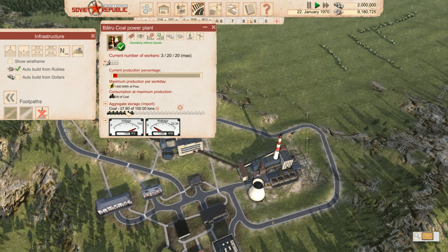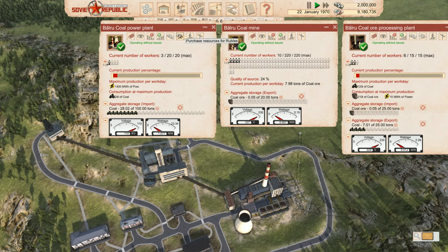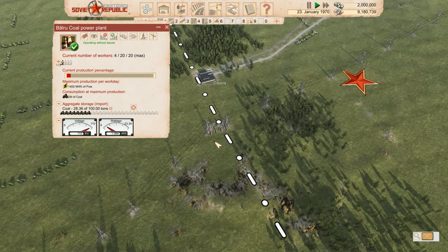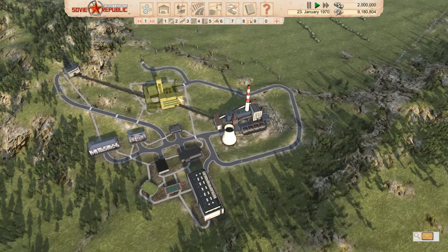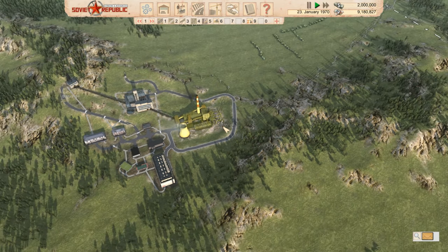How's our coal production going? We are getting loads of coal now because we've got 11 workers up there. We could do with some more people. As this is going up really nicely, we're going to check back on our power line and increase our electricity selling. As long as the import from our coal mine and coal processing plant is still going up, we can continue selling more electricity to make more money.